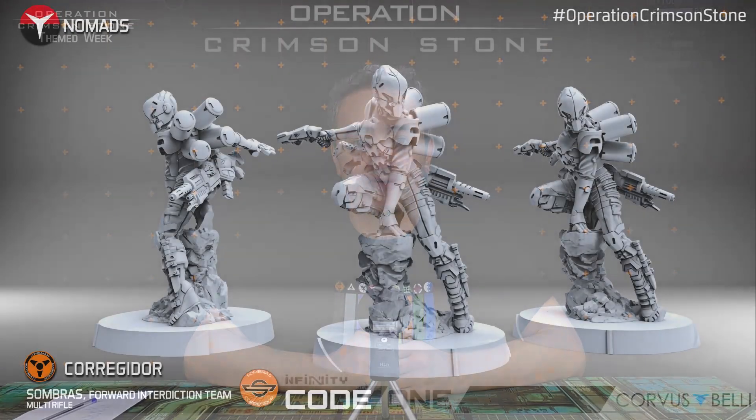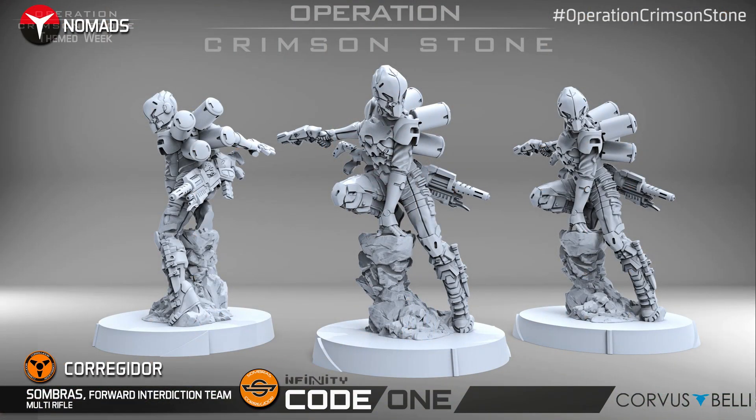With the Sombras, you can see that the male concept artwork was later translated into a female figure in a crouching position, with lots of elements and the multi-rifle attached to her back. This is a new Nomad troop wearing red — obviously, because we're playing with the Nomads, so it's the red faction.